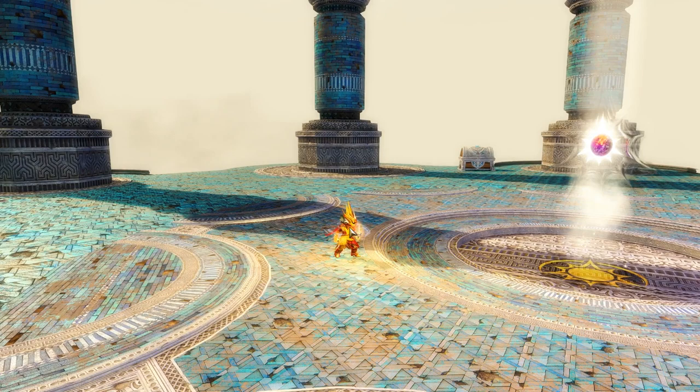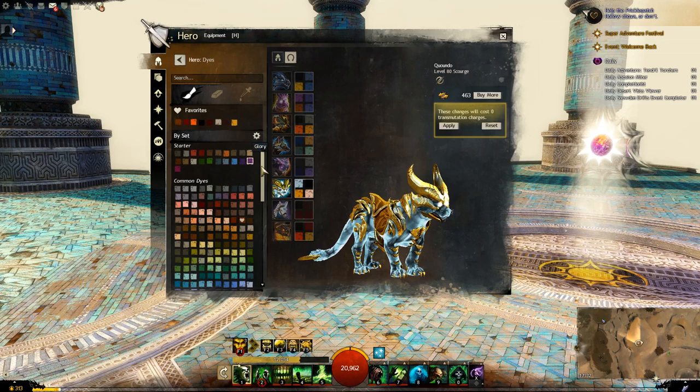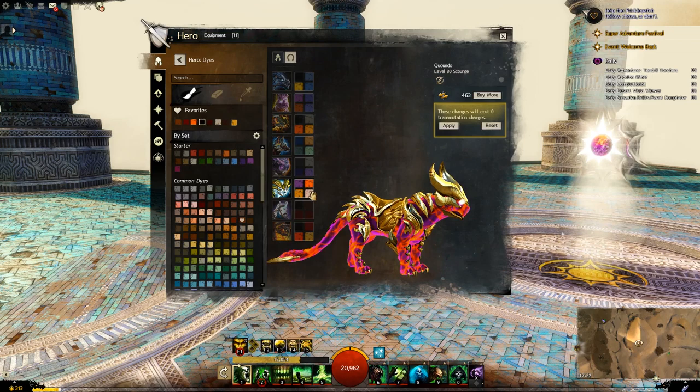Let's have a look at the dyes. Top left is going to be the main body of the war claw. Top right is going to be the accents on the main body - the shadowing. With purple you can kind of see it better, or with orange it might be even better - yeah there we go. Then bottom left is the goldenness of the mount, with bottom right being the eyes.